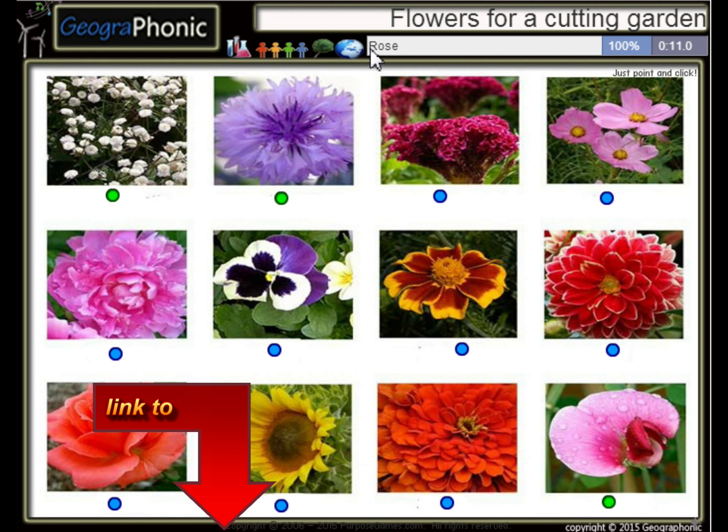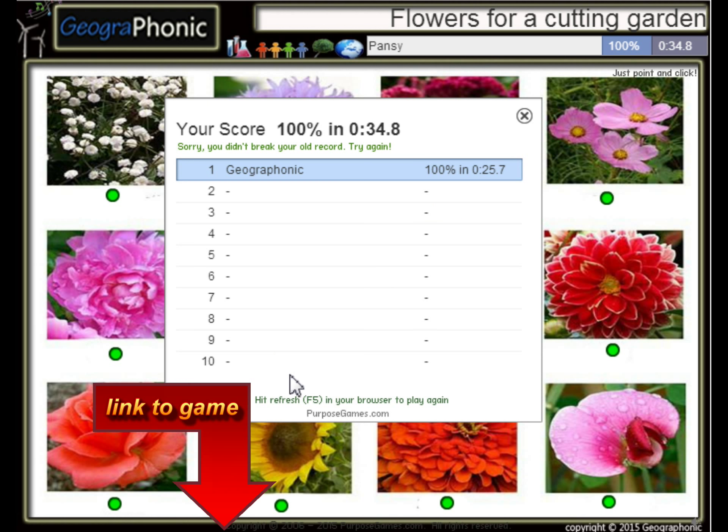Bachelor's button, rose, peony — this peony is this pink flower over here. Marigold, celosia, zinnia, dahlia, cosmos, sunflower. You can play this game yourself — look in the description to find the link.